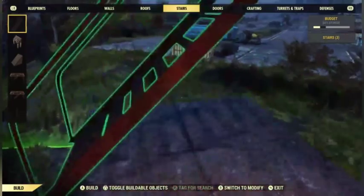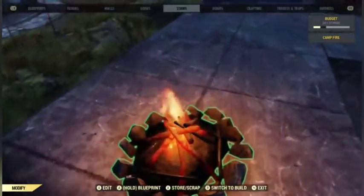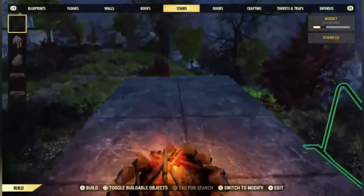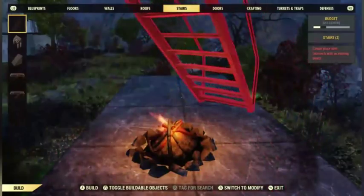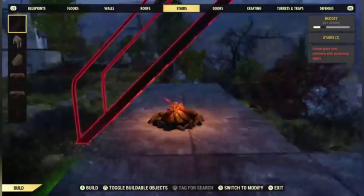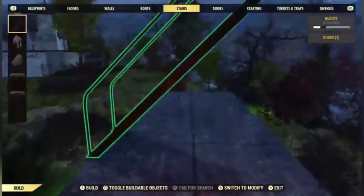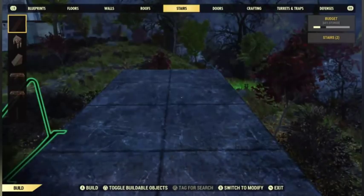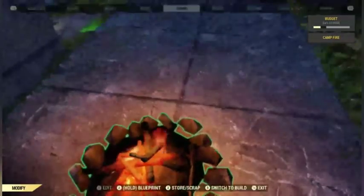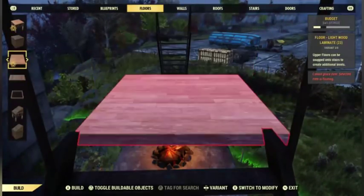Let's go another story up. Go back over to your stairs, place these facing you, and be careful with this campfire — for some reason the stairs do not want to go over the campfire in certain directions. So you have to move the fire out of the way into a free space where you're not going to place anything. The floors for some reason won't go over the fire sometimes either.